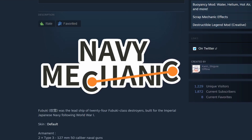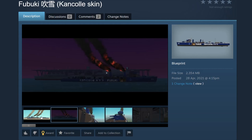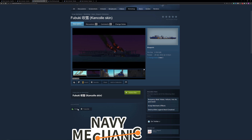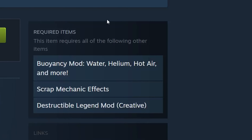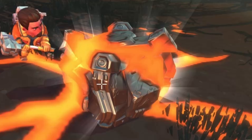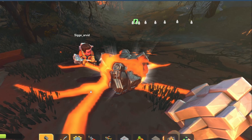Here we have a screenshot of someone rebuilding GLaDOS in Scrap Mechanic, and it looks really sick. As this guy pointed out, it's kind of sus that he's still using the old version in 2022. Oh my god, look at those boats! These are so huge! I wonder how many FPS that guy has. And we can actually download the blueprints — nice.